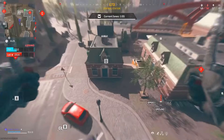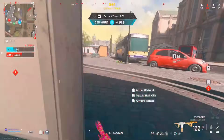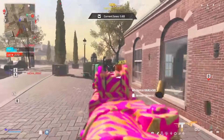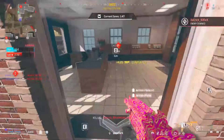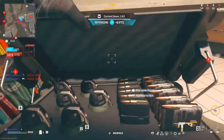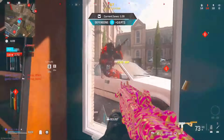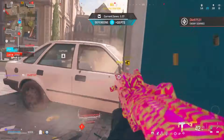I'm gonna show you guys three different methods you can use right now to take advantage of this, because in about two days this camo right here is gonna be gone forever and you'll never be able to get it again. It's actually a really dope camo, so you guys can use this as a fast camo unlock glitch.